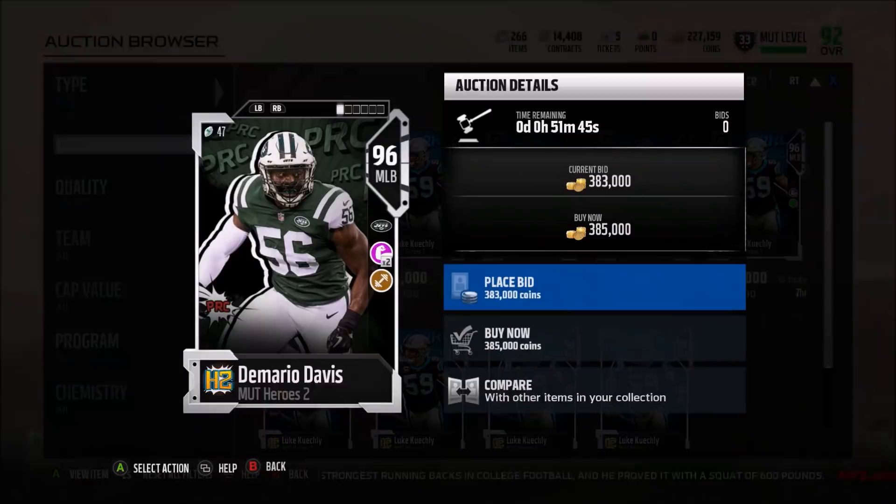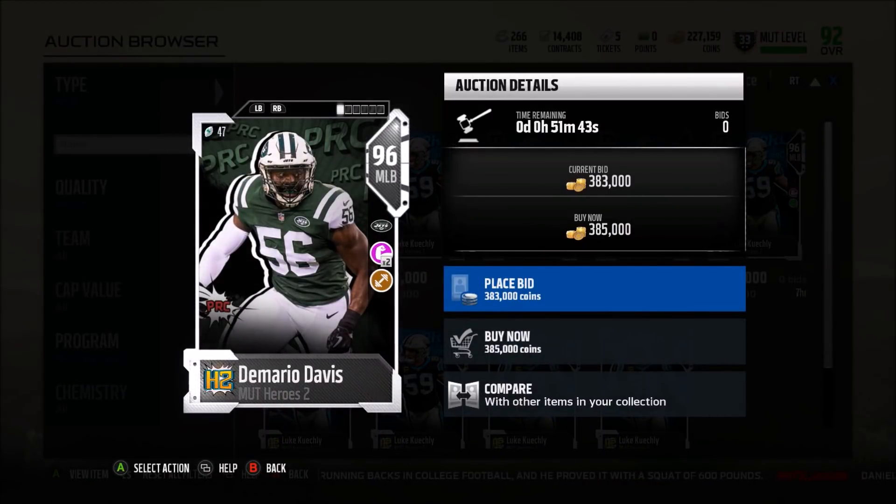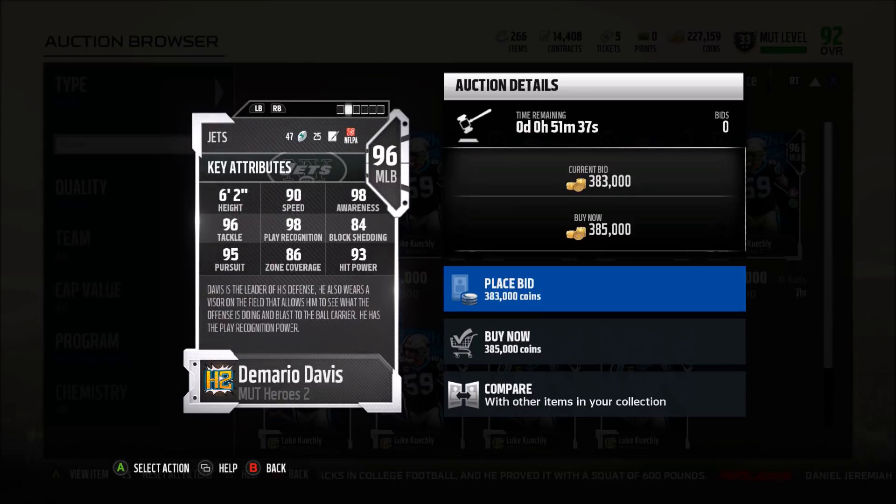Middle linebacker: Demario Davis — and we just signed him to the Saints, so I might be looking to get him. He's got play rec as his hero trait, which means he's going to be better in the run stop game. 90 speed — very good for a linebacker. 98 awareness, which is really high. 96 tackle — solid, he's not going to get too many tackles broken on him. 98 play rec — he's going to react to the run well. 95 pursuit on the run or even chasing down the quarterback if you blitz him is going to be good. 86 zone coverage is really his only knock — I wish I could get him to 91 zone but I don't believe that's possible. 93 hit power — definitely a good middle linebacker.